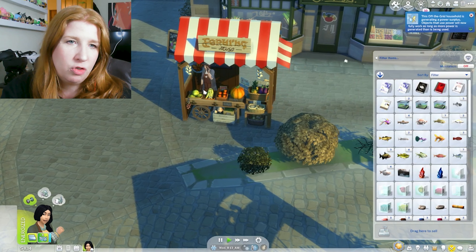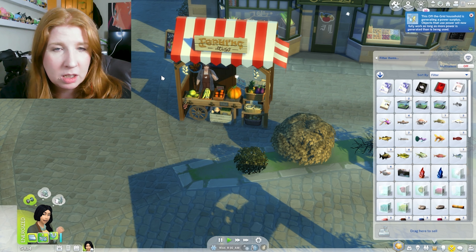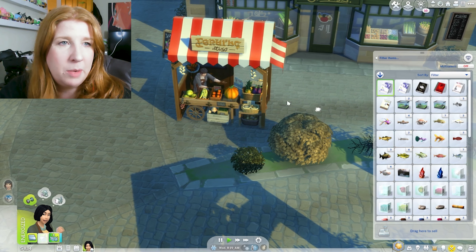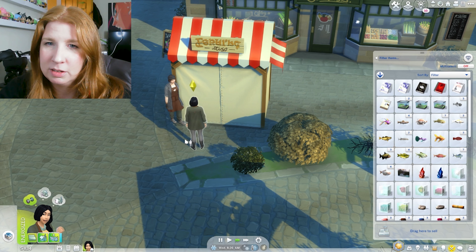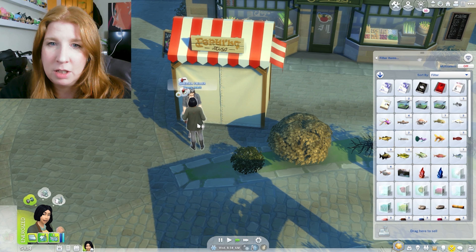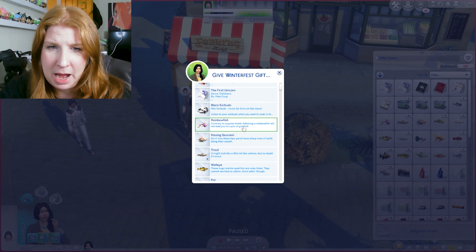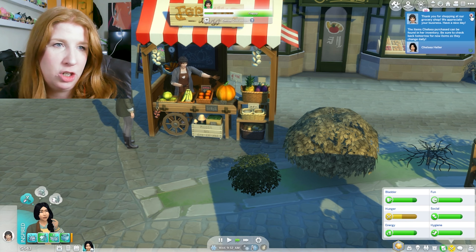We've done all the pub owner errands so far, done one for the grocery store owner, and one for the bear. Let's go see if we can buy things from her first. Let's give her a winterfest gift - we'll give her a snapdragon, why not - and we'll buy some items from her.